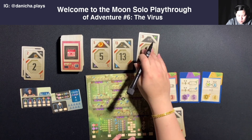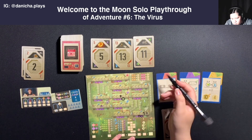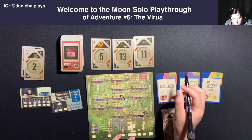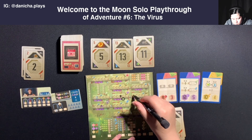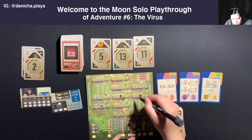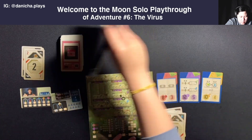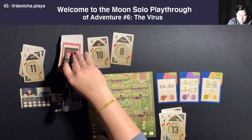We have five energy, thirteen water, eleven plant. I could probably utilize the thirteen. Eight, nine, ten, eleven, twelve, thirteen - I'll put the thirteen here. Then mark the energy since I'll be using that action. Give the plant to Astra.